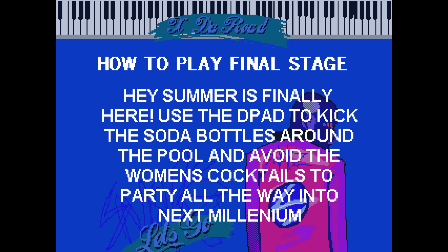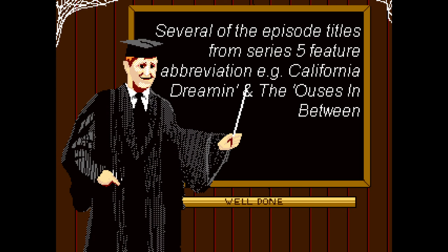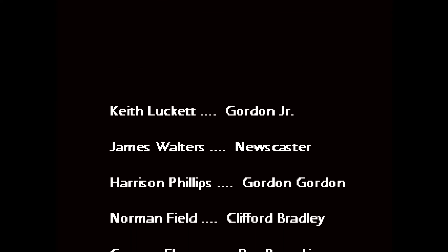How to play final stage — here we are, right at the end of the game already. Such a short game. Short and sweet. Hey, summer is finally here. Use the D-pad to kick the soda bottles around the pool and avoid the women's cocktails to party all the way into the millennium. Oh gosh. Nice. We did it — we kicked those cocktails out of there. Several of the episode titles from Series 5 feature abbreviations. Example: California Dreamin' and the Oasis in Between. Alright, let's roll the credits. That was a pretty wicked game, I must say.